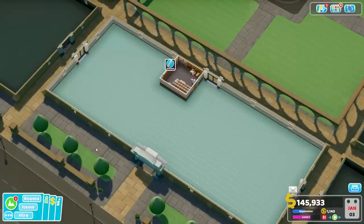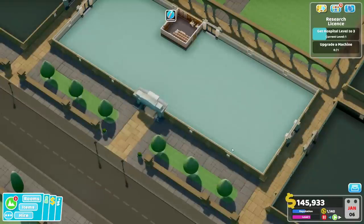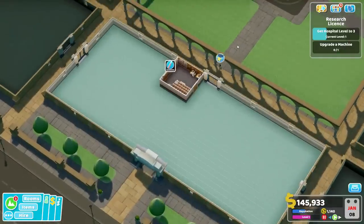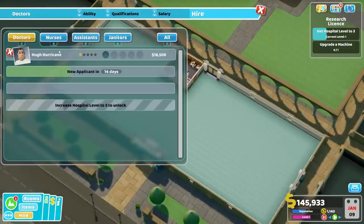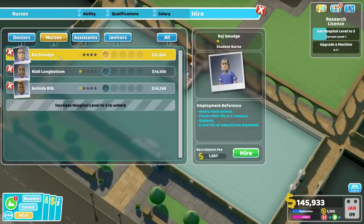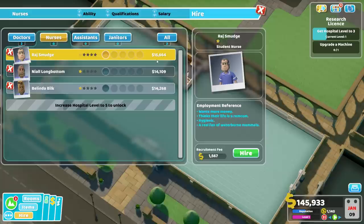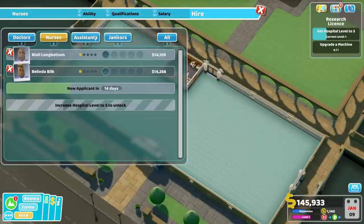We're going to hold off on building anything else and hold off on hiring anybody else, and just let the game cook. Yes, I know we're going to have some people showing up and they're not going to be able to find reception — and that's perfectly peachy. One other thing with the January Gambit: we've already cleared out some of our doctors. For nurses with bad traits we just want to axe — 'wants more money' is not the worst thing in the world. Hygienic and spy — wow. We can get rid of the 'wants more money' one.